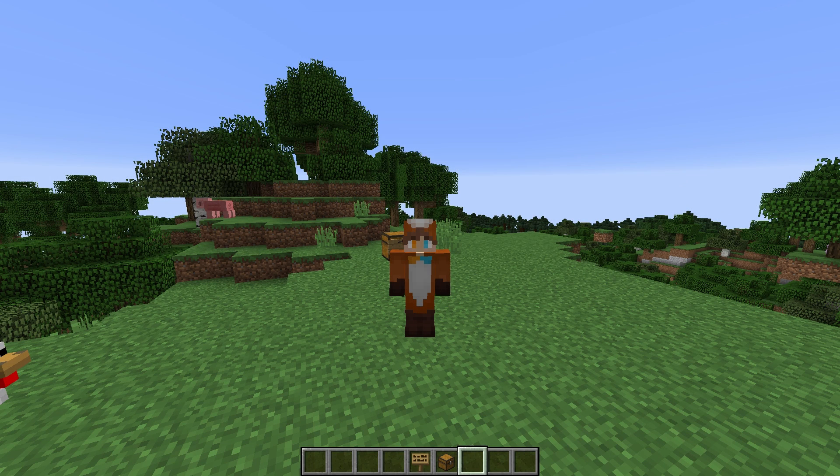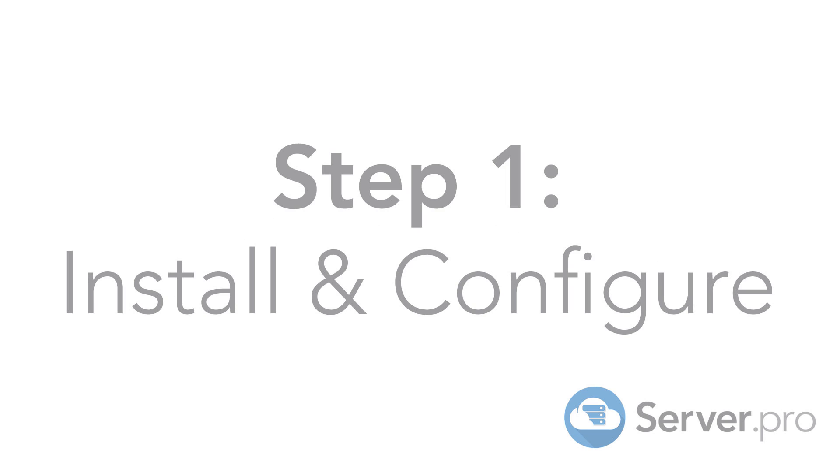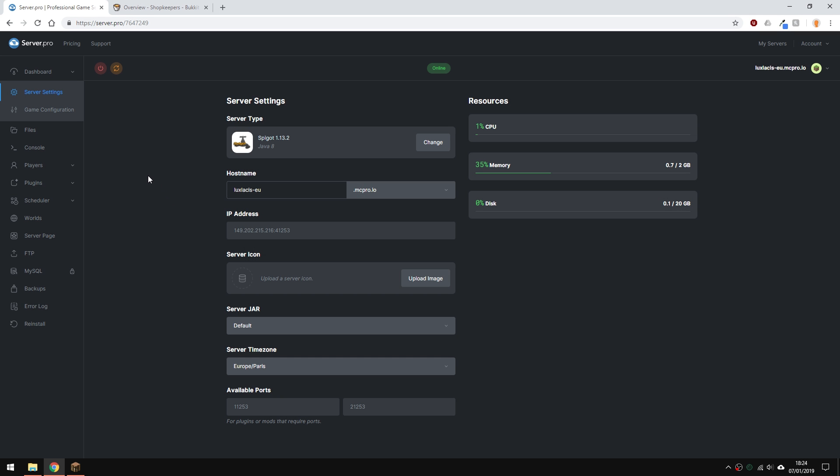It's Lux from Server Pro and welcome to this tutorial in which I'm going to show you how to install and use the Shopkeepers plugin. What this plugin allows you to do is trade items using custom villagers. It allows both for player and admin shops.